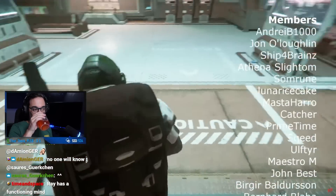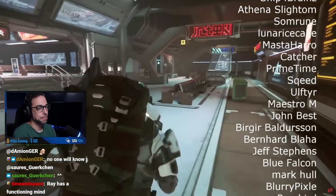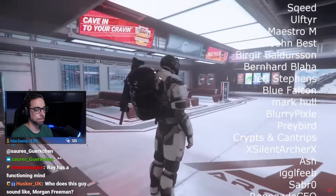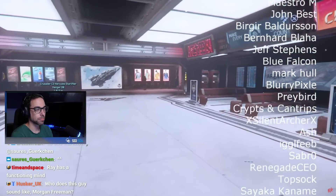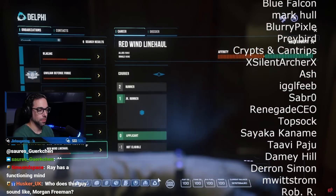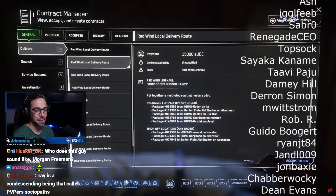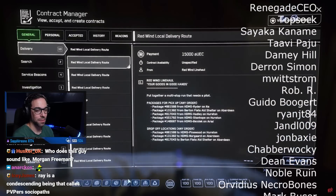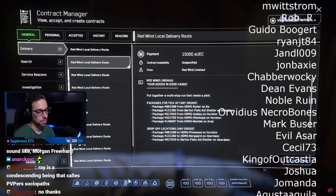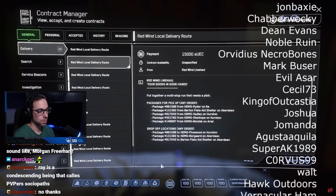We're in a bit of a doldrums right now in the annual cycle of Star Citizen. The features of the last patch are no longer quite as novel, the new patch really isn't being fully tested yet, and a lot of things are being held close in order to be surprises at CitizenCon. Speculation about Starfield can only go so far. So I thought to revisit with a new slant some of the lesser-attended aspects of the game — I decided to re-examine the lowly package delivery mission and thoughts about how to improve their profitability and challenge.